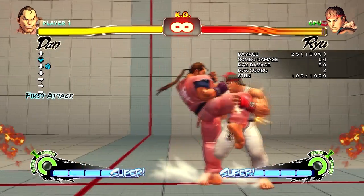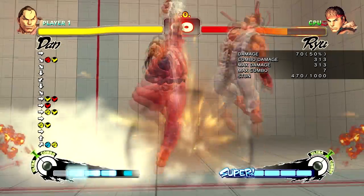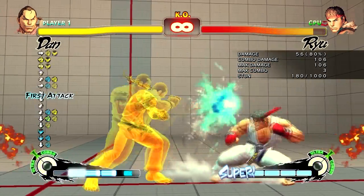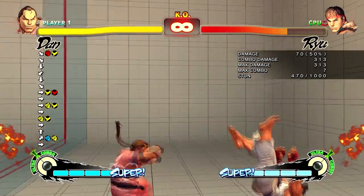For 3 bars, Dan can substitute the Hard Punch Fireball for the EX version. This helps negate pushback and allows Dan to get a high damage follow-up on a much larger group of characters.